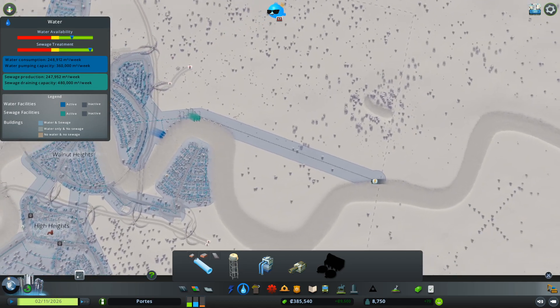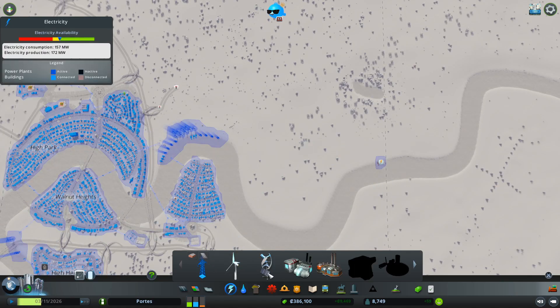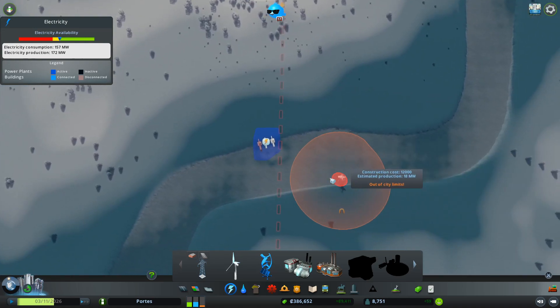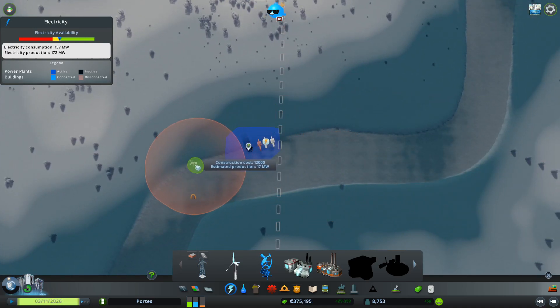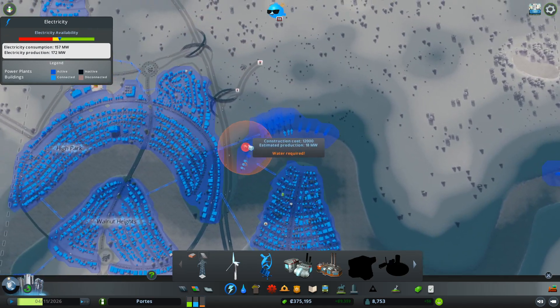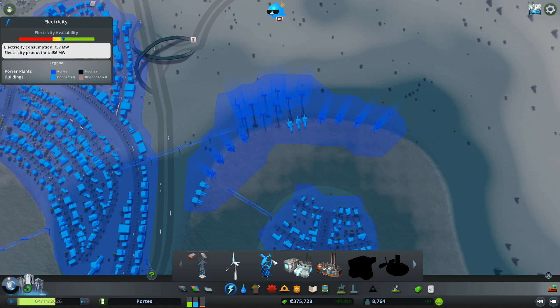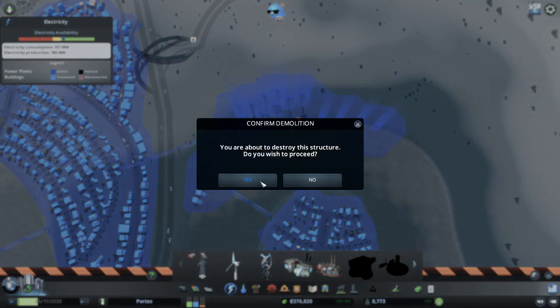Here we go. We'll need some power for them, so let's just put some power in the sea. That's 19 megawatt production, so that should be more than enough. And we should be able to take these boys offline. Let's delete you, delete you, delete you.